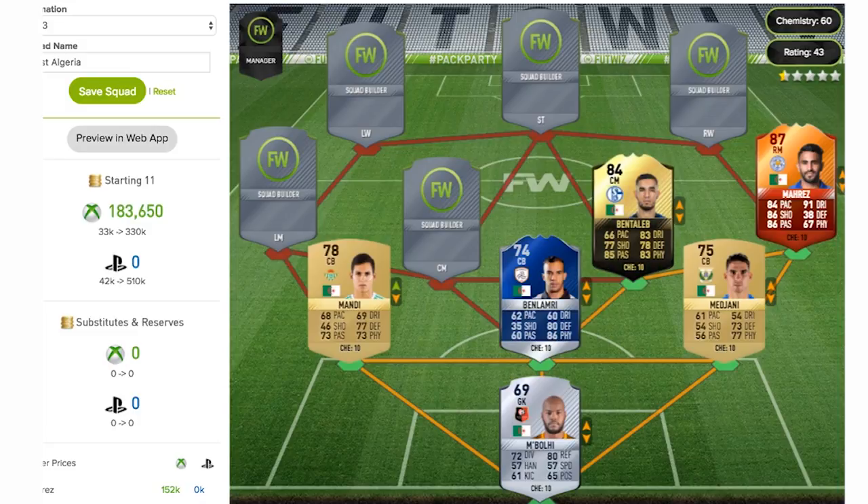Moving central, we now move on to Nabil Bentaleb — ex-Tottenham player, now playing in the German Bundesliga for Schalke. This is his first in-form, I believe — 84-rated, a very nice looking card for a centre midfielder. He's got all the key stats you'd need: dribbling, passing and physical, all in the 80s. 66 pace — not the best but not too crucial on a centre mid. 83 dribbling, 77 shooting, 85 passing — fantastic — and then defending and physical coming in at 78 and 83 respectively. Decent stats overall for an 84-rated centre mid card.